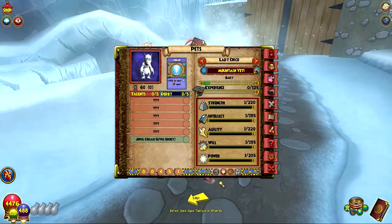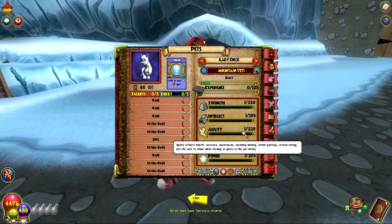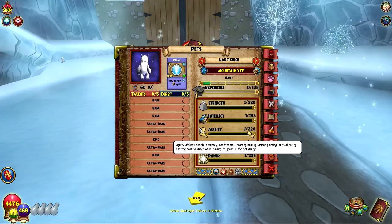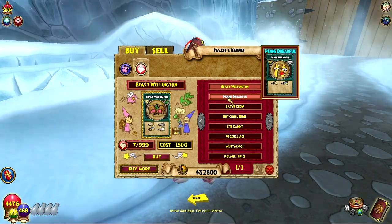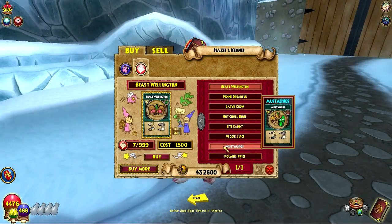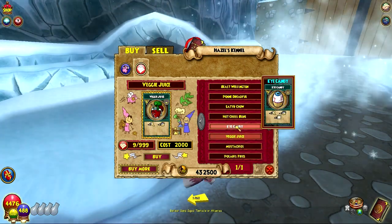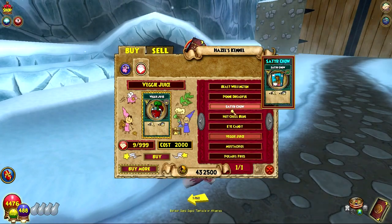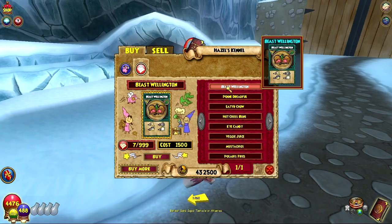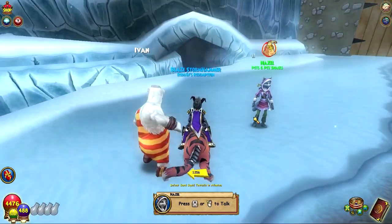I'm sure there's other new pets too, so if you guys know of any new pets from Polaris, let me know in the comments and I'll see if I can get it — I'm not gonna farm just for pets, at least for now. Hazel also sells some of the new snacks you can get in Polaris. I've gotten a lot of these as drops — Mustachios, Polaris fries, veggie. I think most of these are new.